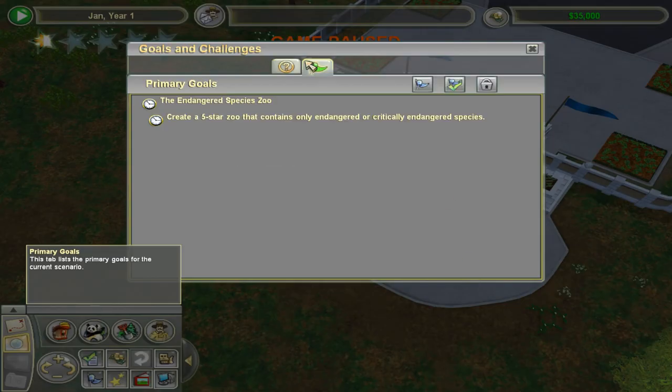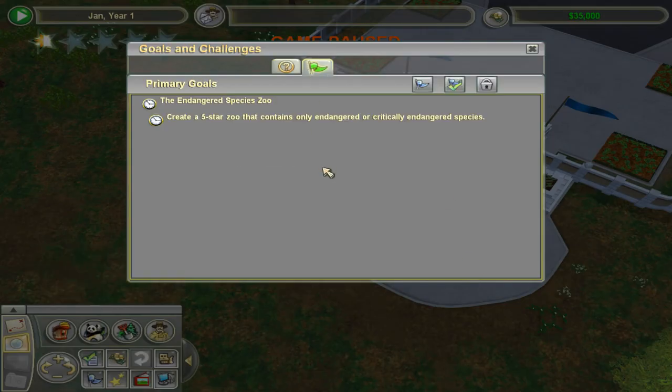By the way, did you guys know that the bongo — the deer animal that lives in the tropical rainforest — it's actually not low risk anymore? It's still close to low risk, but it's getting a little bit endangered in the wild.